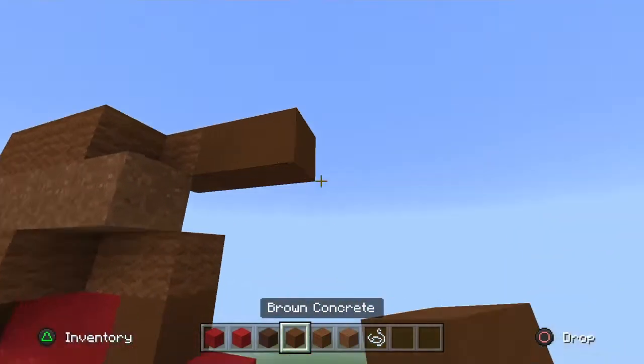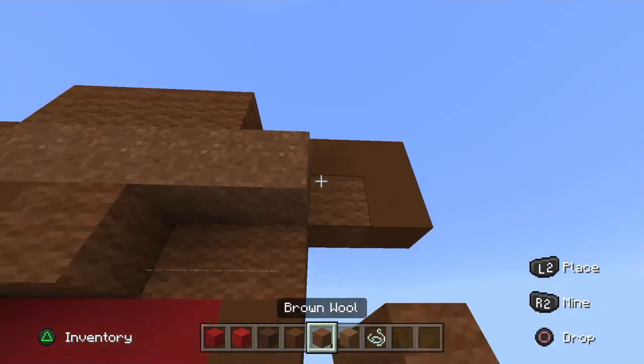To the right go across two brown concrete and down one — in that one gap place a brown wool.